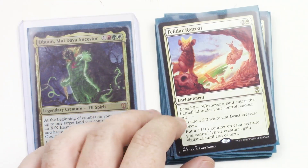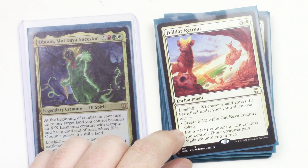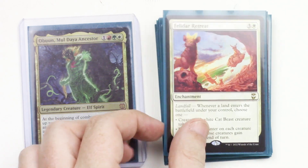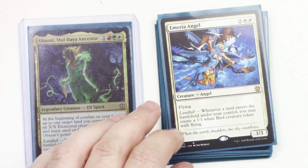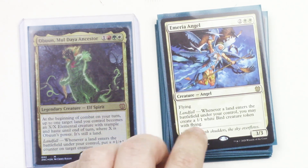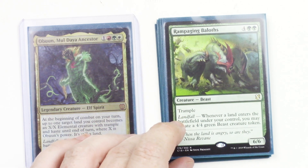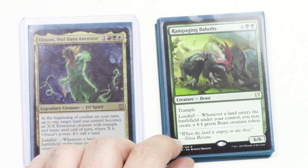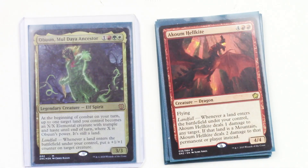Here we have Felidar Retreat. When a land enters the battlefield under your control, you get either a 2/2 white cat beast creature token, or a +1/+1 counter on each of your creatures and they gain vigilance until end of turn. Pretty good. Marriah Angel is a 3/3 flying angel — whenever you put out a land, you can make a 1/1 white bird creature token with flying. Rampaging Bailoth is a 6/6 with trample — when you put out a land, you get a 4/4 green beast creature token. The 4/4 beast doesn't have trample, though.